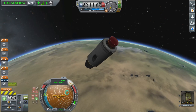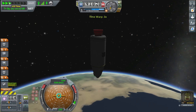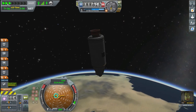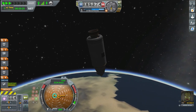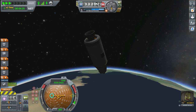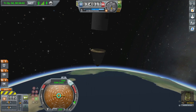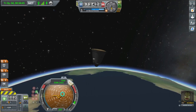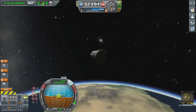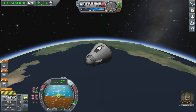As I get towards the end of the burn I start throttling down to make sure I don't overdo it. Before separating I'm going to go Radial In and wait until we get to an altitude of about 75,000m before detaching the command module. I go Radial In rather than retrograde because with retrograde the fuel tank might slow down faster than you and you could hit it. Then just before we enter the atmosphere I'll switch to Retrograde to make sure the heat shield takes the brunt of the aerodynamic forces and keeps Jebediah safe.